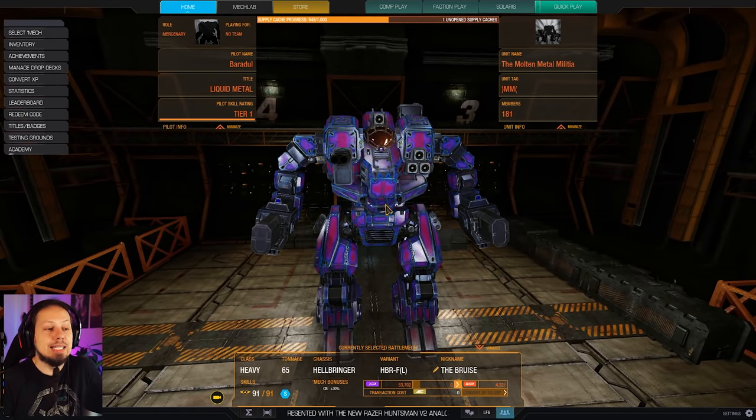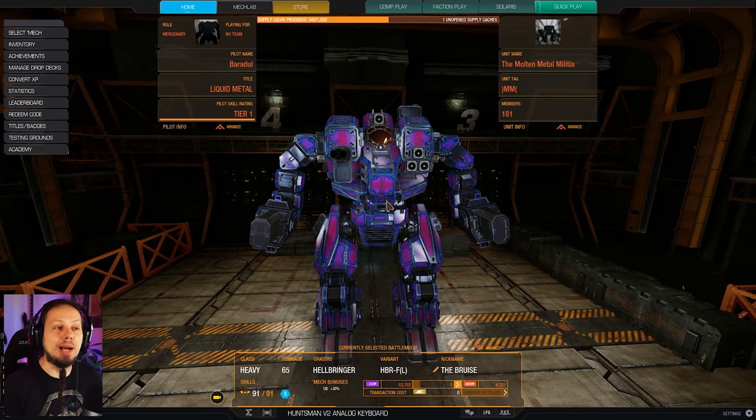It's a Hellbringer — a 65-ton clan heavy mech that has high mounts and access to ECM, and that's what we're going to make use of today.